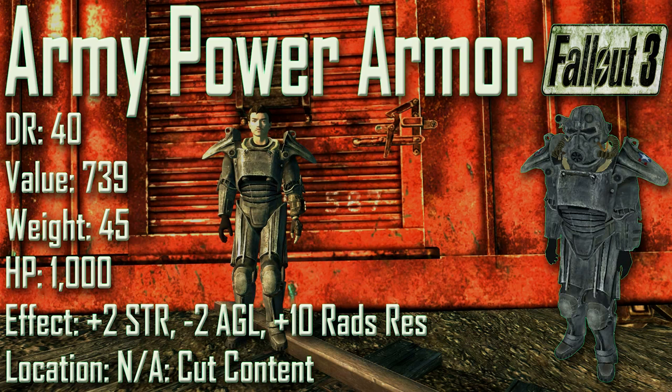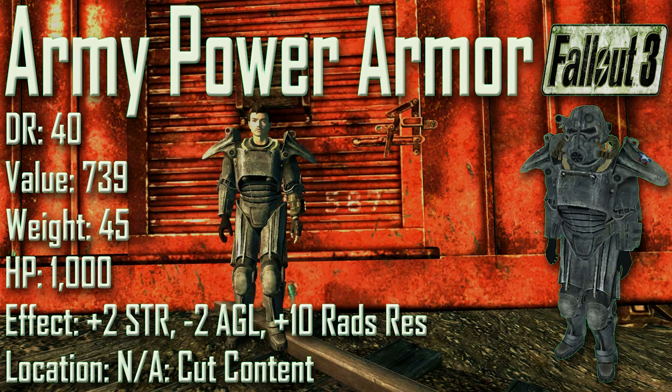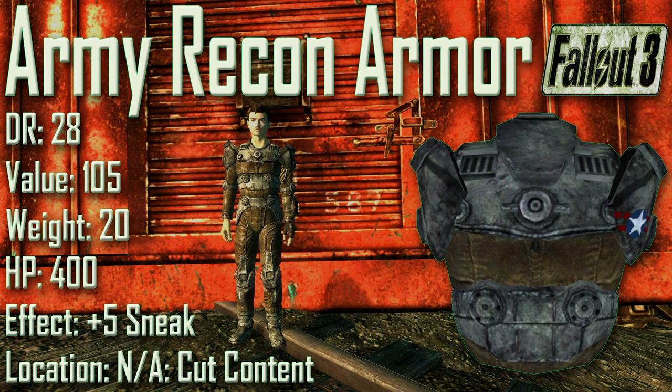The Army Power Armor's effects are plus 2 to Strength, minus 2 to Agility, and plus 10 to Rad Resistance. Location is not applicable as the Army Power Armor was cut from the final version of Fallout 3. The only physical difference between the Army Power Armor and the standard T-45d Power Armor is that the Army Power Armor has the US Army symbol on each shoulder.